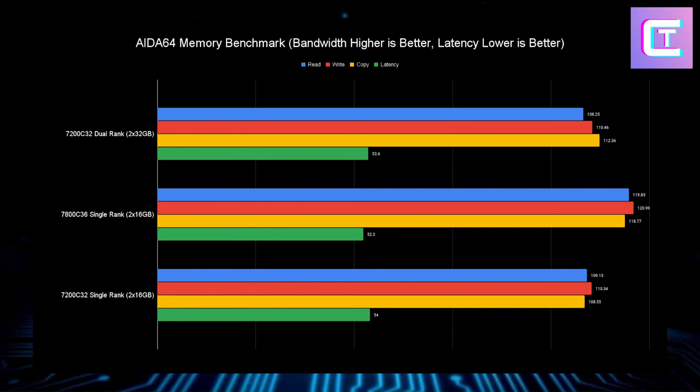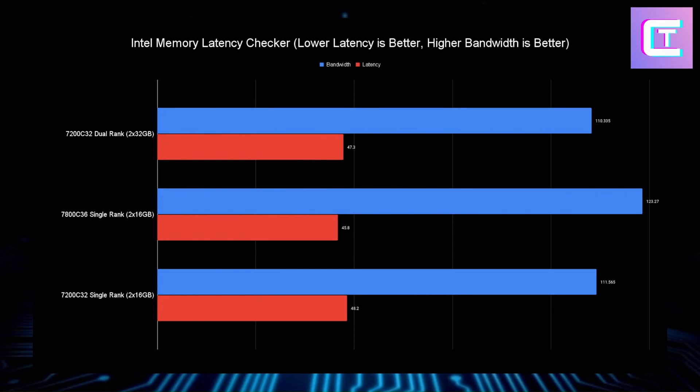If you're frequency limited on your motherboard, dual rank seems fine and probably seems like a better idea. Moving to Intel Memory Latency Checker: single rank at 7800 absolutely blows dual rank at 7200 out of the water. When comparing single rank and dual rank both at 7200, they basically tie — though dual rank does show lower bandwidth and lower latency, so there is a trade-off there.